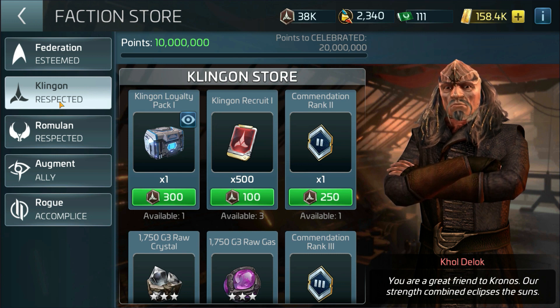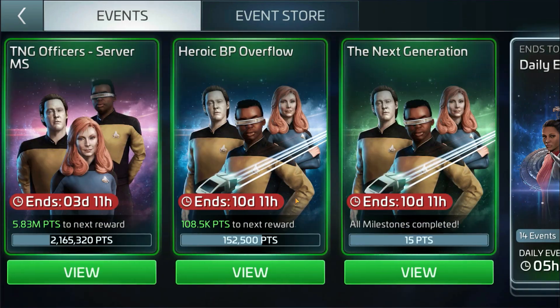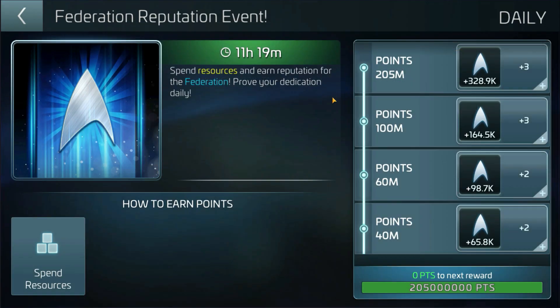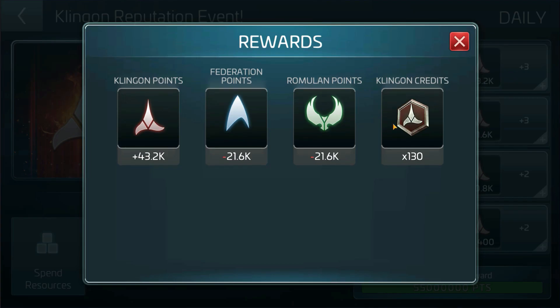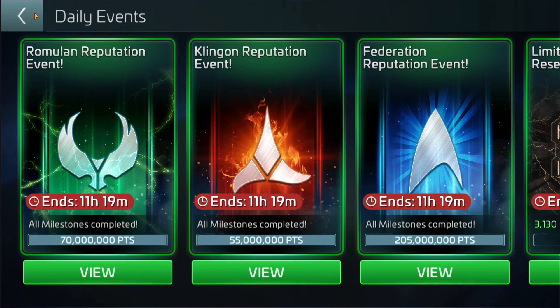When you have triple faction lock, one of the immediate things you'll see is an event — one for each faction. You'll be getting rewards of a different quantum depending on your reputation towards that particular faction, and most importantly you'll be getting more credits. Credits are a currency you can use to buy things from the faction stores. This is one of the pros of having triple faction lock.